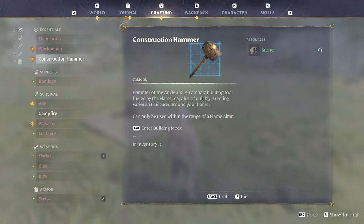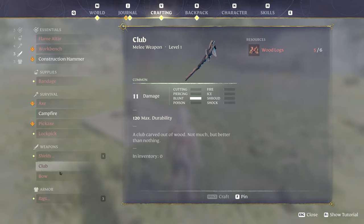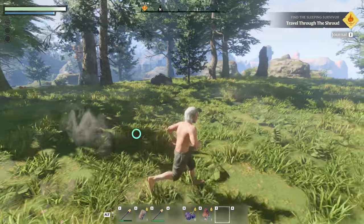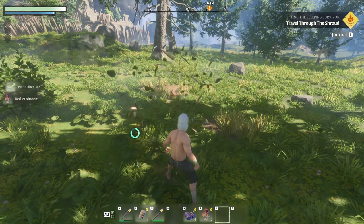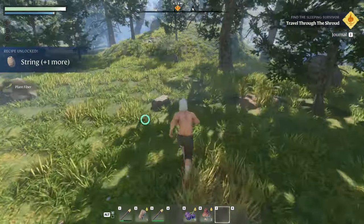Instruction hammer — hammer of the ancients, an archaic building tool fueled by the flame, capable of quickly erecting various structures around your home. It may be used within the range of a flame altar. Luckily, I have one of those. Bow — okay, so we got a bow. It needs twigs and a string. We haven't found any string. Club though, we can do that. I'm gonna find some wood before I go out there and try to find our new friend. The creature — I'm staying away from all that stuff until I get a weapon. I will pick up these mushrooms though. We can harvest that. String — so plant fiber we can make string. Nice. More rocks.